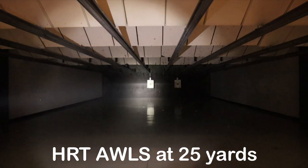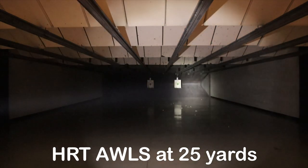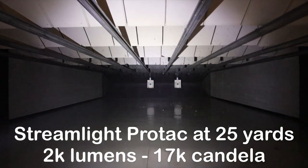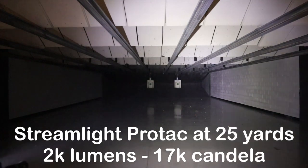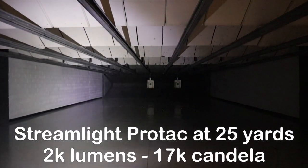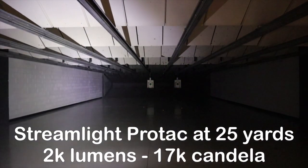The HRT AWLS has 1,700 lumens and 90,000 candela. It is a very very good beam — still has a good hot spot and good spill. The Cloud looks a little bit brighter even though technically it's not; it's just the way the Cloud was designed. Next is a Streamlight with 2,000 lumens — I brought this out to show the difference between a high candela light and a low candela light. It has the highest lumens of all three but only about 20,000 candela, so it's a wall of light.